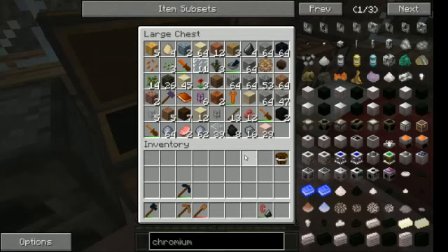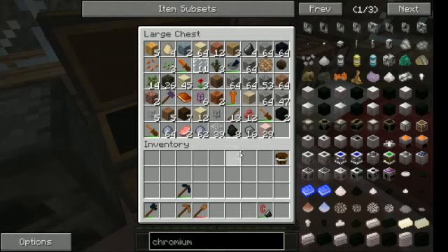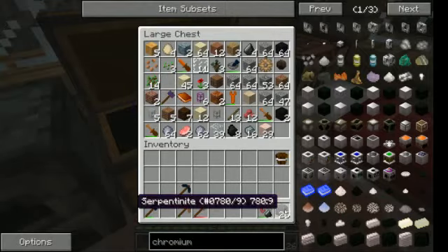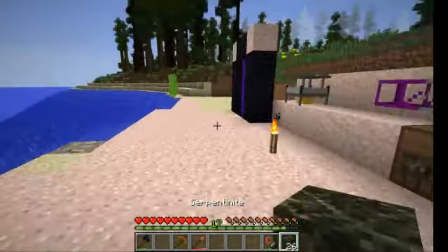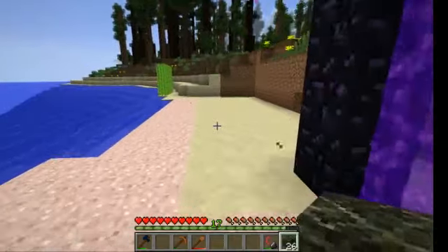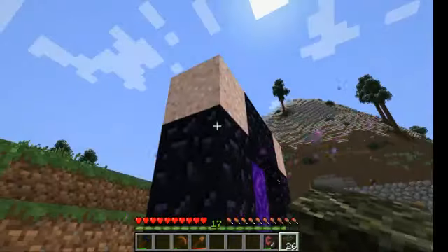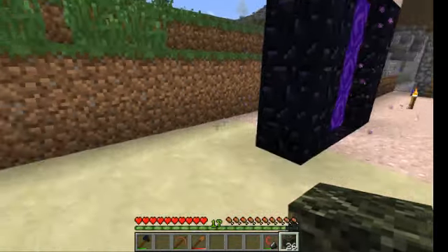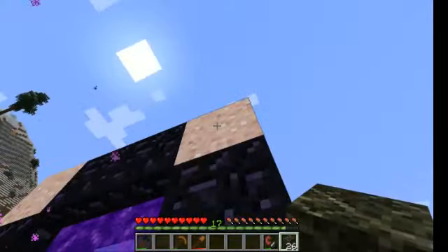So what will I use for a wall? Maybe this stuff for the moment. I could use an obsidian wall here, but that will mess up my portal so I'm not gonna do that.